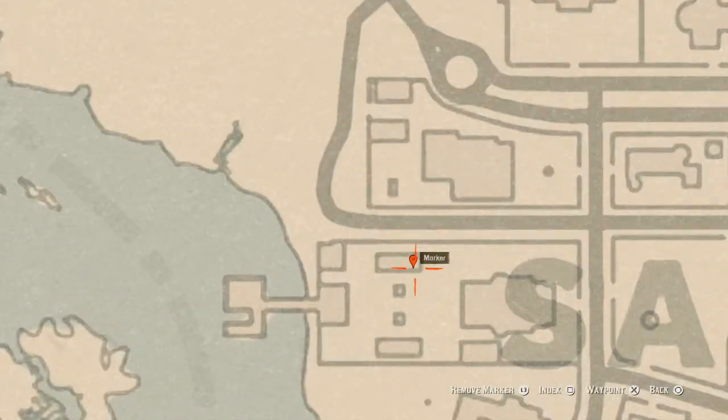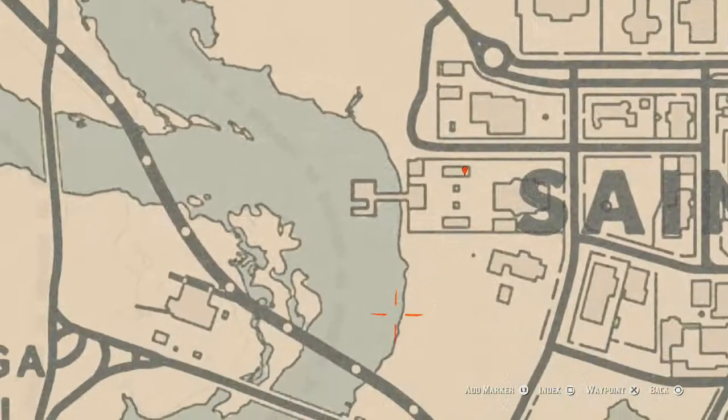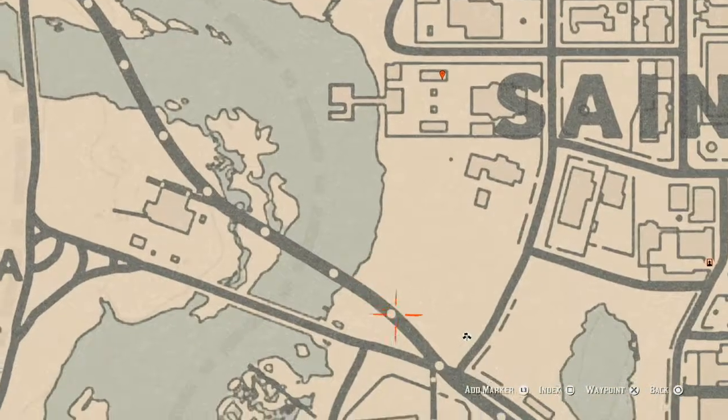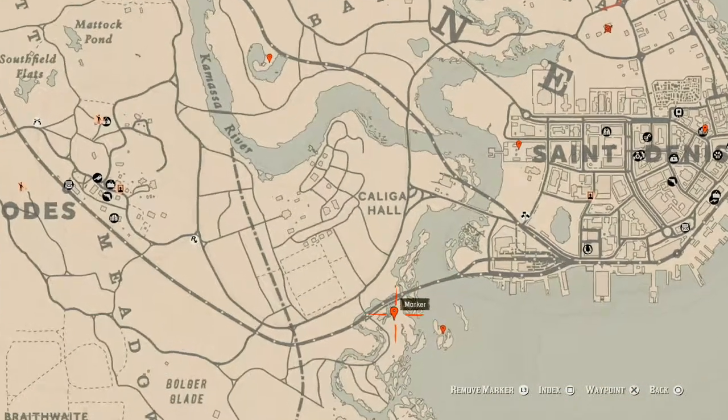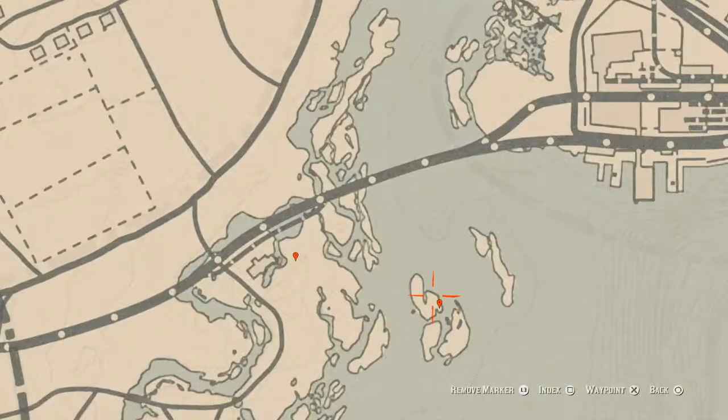Over at our next marker, in this backyard there's a little patio sitting area. Right here on the wicker white wicker love-seat type of outdoor furniture you'll get a New Guinea Rosewood Hairbrush. It's just sitting on that wicker love seat outside.